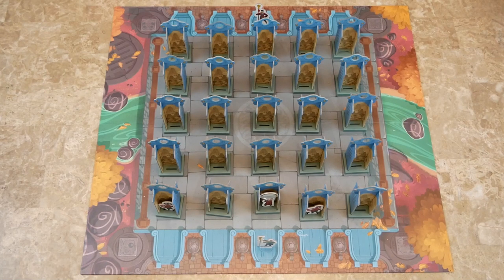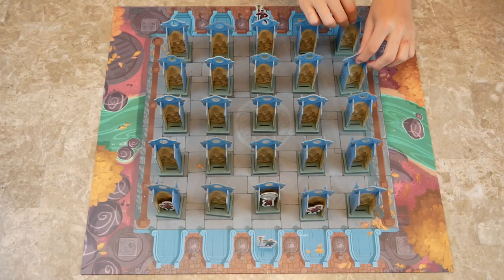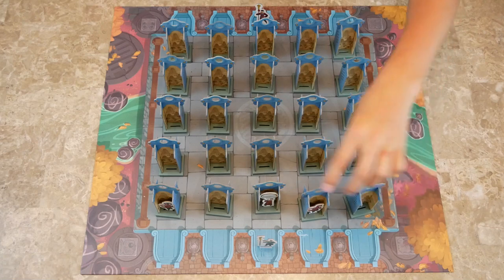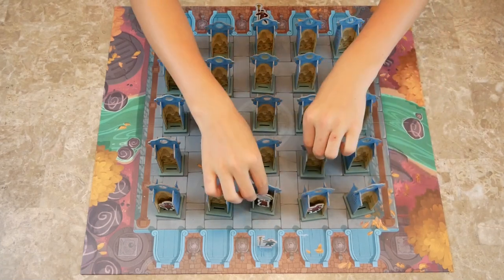On your turn, you move a screen — which is really swapping screens — and optionally you may point at another screen and say 'Princess Jing,' but we'll talk about that in a second. There are several ways to move your screens: you can do it orthogonally or diagonally.